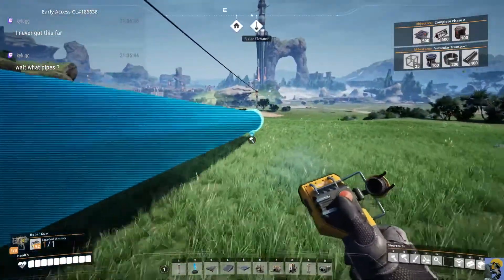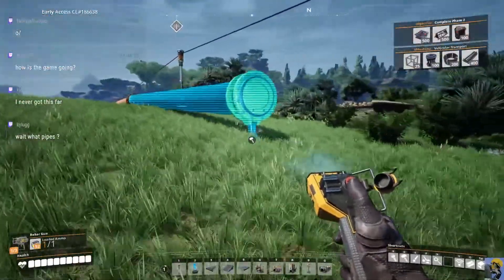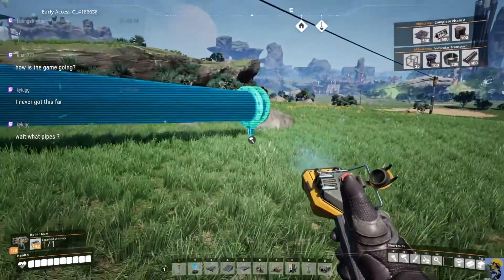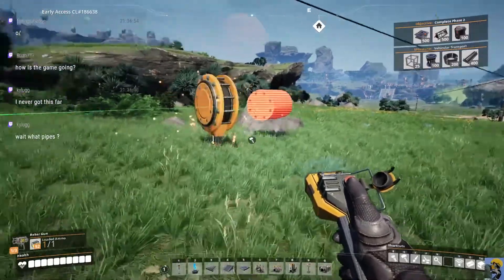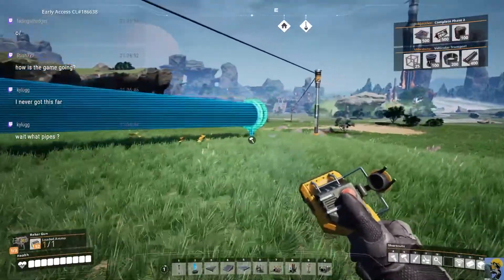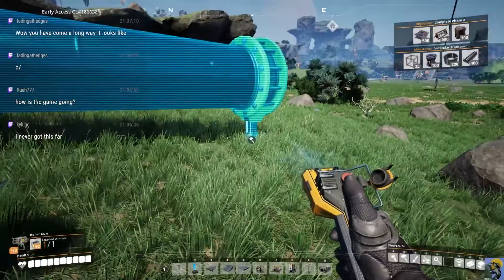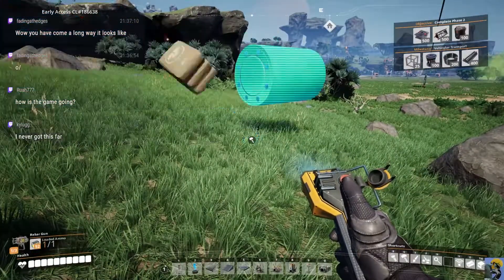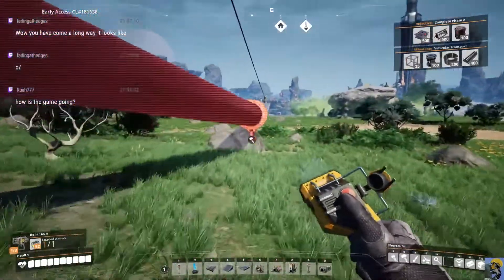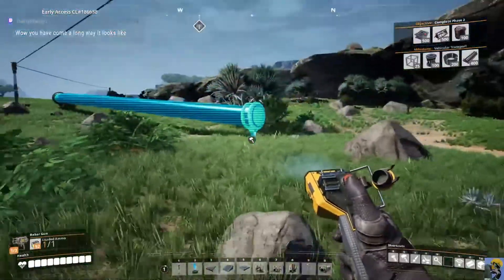We're just going to keep building this out until I run out of supplies. Hey Kylog, good evening. Fading, Brua — what is up, everybody? Good to see you. The game is going great. Kylog, you need these pipes to transport water. I have a water pump way back at a massive lake pouring off into a waterfall, and it's a requisite for coal power. So I need to burn coal and heat up water.